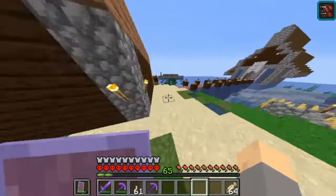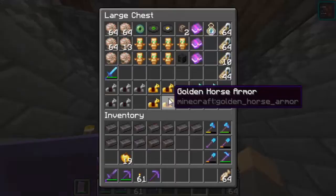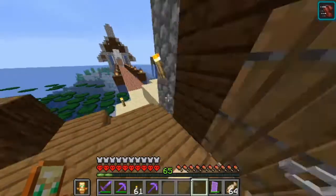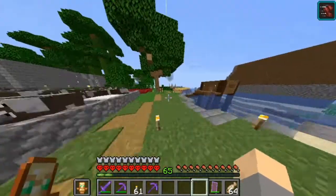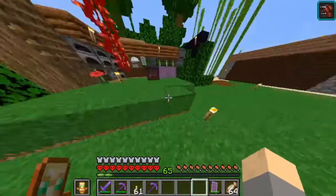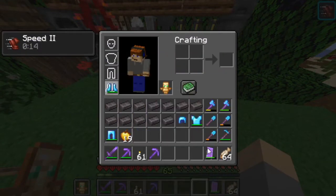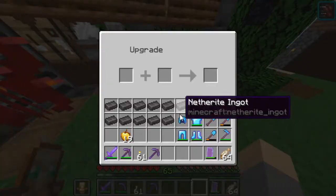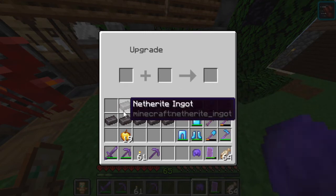I'm going to grab a totem of undying and jump off the top of the tower to see what happens — if any damage is taken or anything like that. We're going to jump off right here, all the way straight down. No damage. This is basically my glitch set of armor. I don't know if it is a glitch or not, but basically I don't take any damage from fall damage or lava.